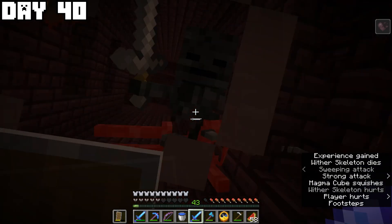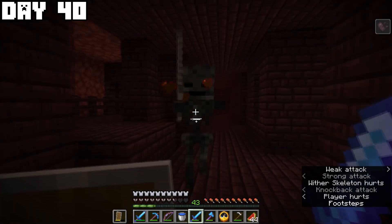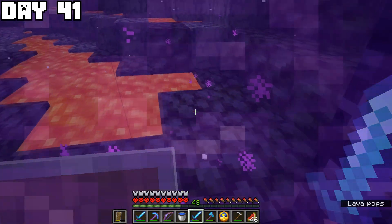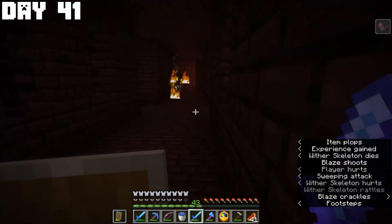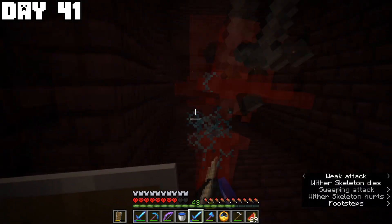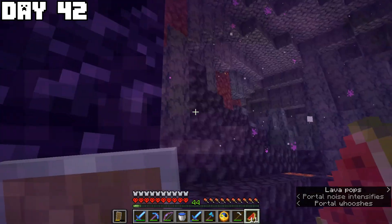There weren't too many great things in the nether fortress chests — some diamonds, but I sadly couldn't get a wither skeleton skull. I accidentally hit a zombie piglin and had to run away. Since I needed a beacon I had to go back to kill more wither skeletons on day forty-one, and it paid off — I got a wither skeleton skull quickly. But that was all the luck for the day; I killed many more wither skeletons but got no more skulls and headed back to sleep.